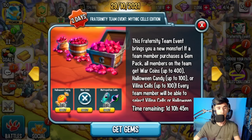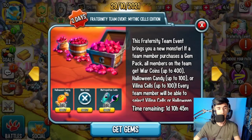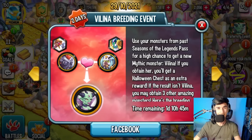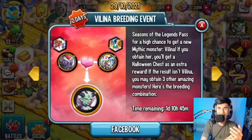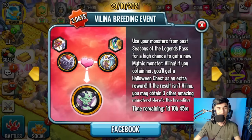There's also a team event where you can get Halloween candy cells for metropolitans, and also war coins — though I don't think anybody would really go for war coins. On top of that, there's a breeding event, so there's no way you're going to miss out on this monster.